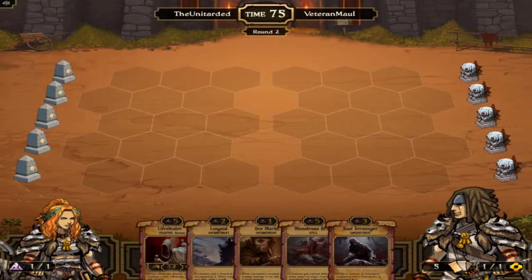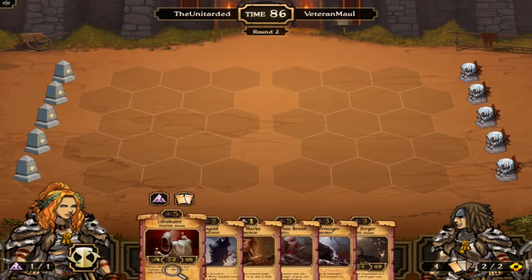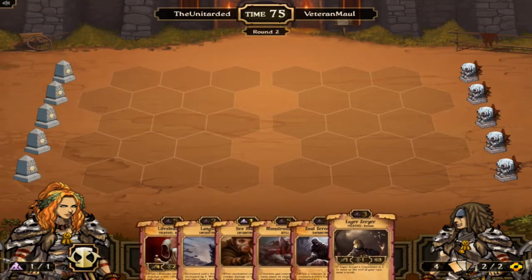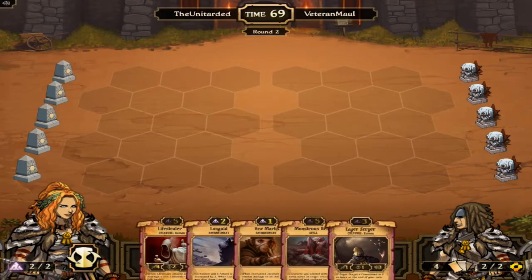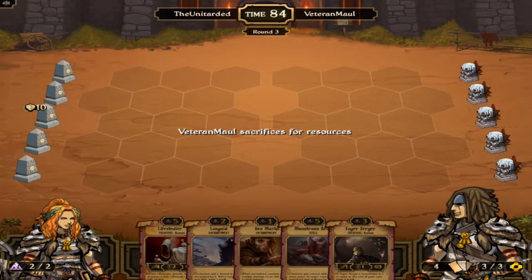We've got a Monstrous Brood out and a Lifestealer. I'd rather not see the Monstrous Brood right now — it works better if we can get a lot of creatures out. We ain't got nothing. This might not go well. We're playing against Energy.